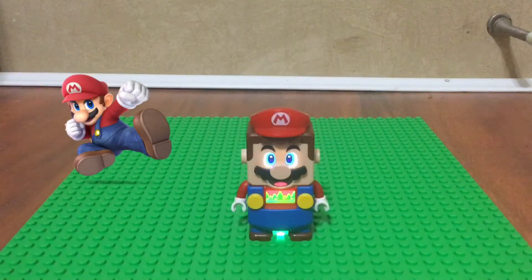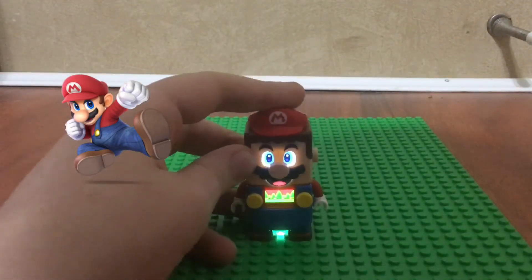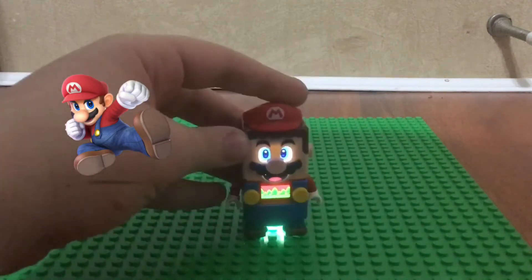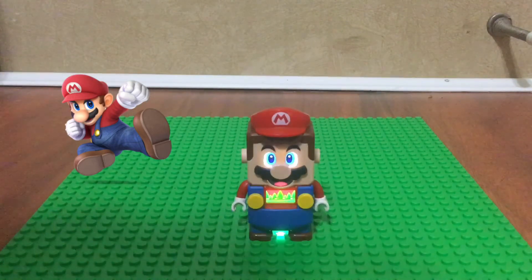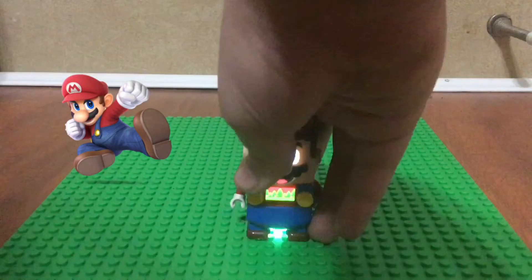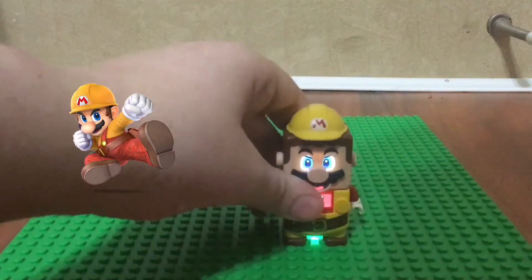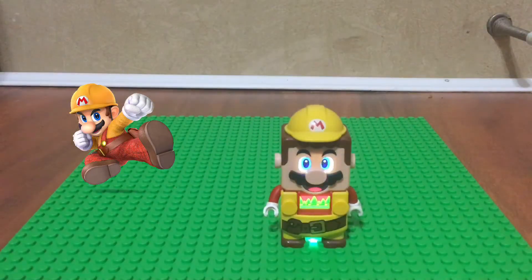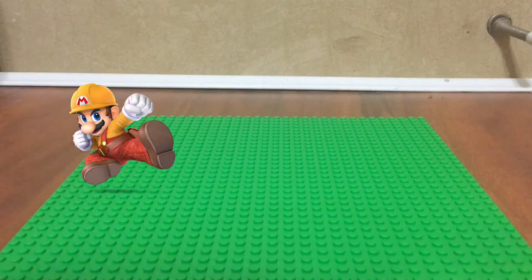Starting off we have the main character of course — Mario — who very recently got his own digital figure, whatever you want to call it. One thing I wanted to show off is just for Mario specifically: his alternate costumes that have also been made into LEGO, and I guess you could count them separately if you wanted to. We have the builder one, which was introduced in Ultimate.